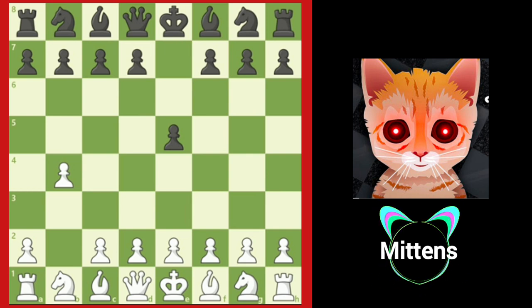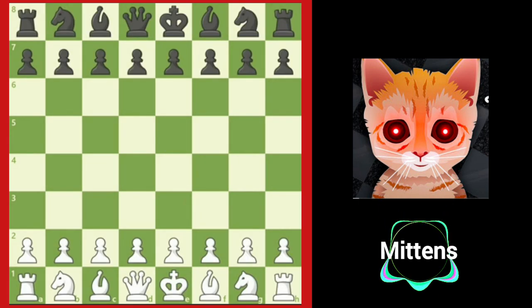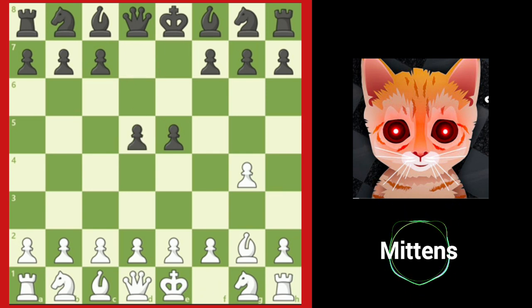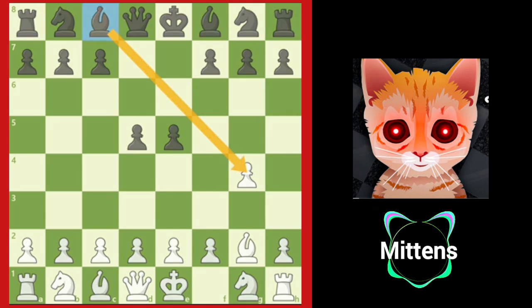Against offbeat openings, it is a good plan to focus on controlling the center and finding active squares for your pieces. A mirror image to the Orangutan opening is G4. This is known as the Grob's opening. Notice that it prepares to fianchetto the bishop to the G2 square, but it fails to put a pawn in the center while also weakening White's kingside. Imagine the White king trying to castle kingside in this game. Black should simply control the center with E5 or D5 and gain a good game by developing pieces toward the center. After E5 and Bg2, Black should play D5, placing two pawns in the center and opening up the light-squared bishop's attack on the G4 pawn.